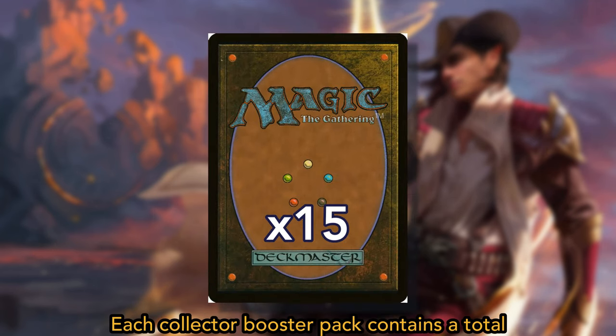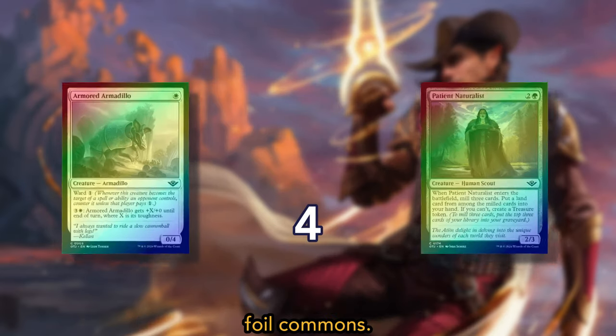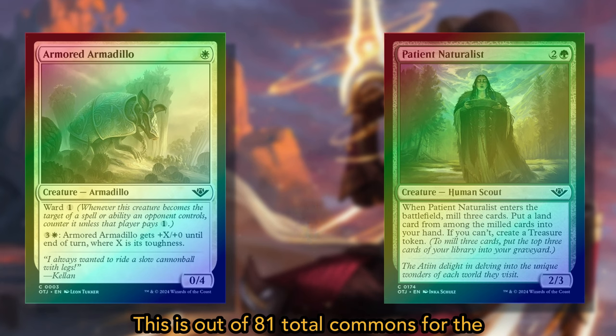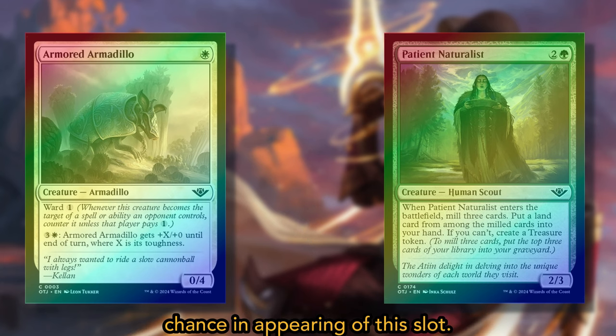Each Collector Booster Pack contains a total of 15 cards. In the first slot, you'll find 4 traditional foil commons. This is out of 81 total commons for the main set, each common having an equal chance of appearing in this slot.